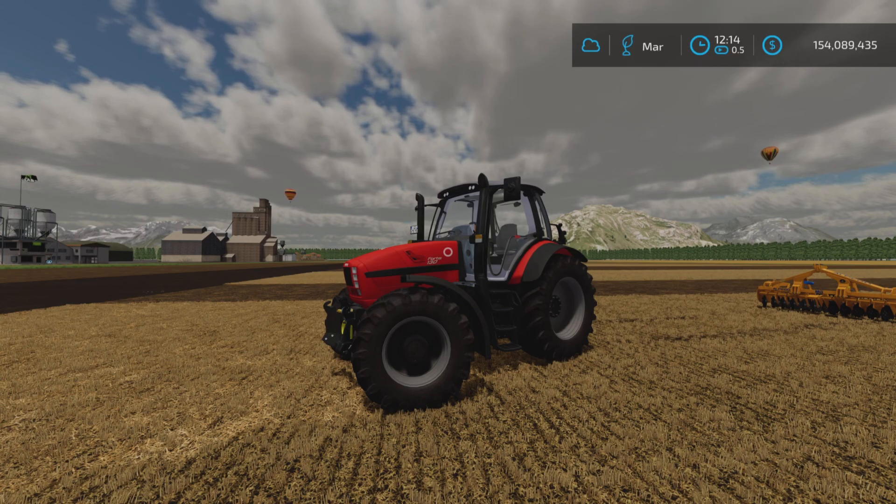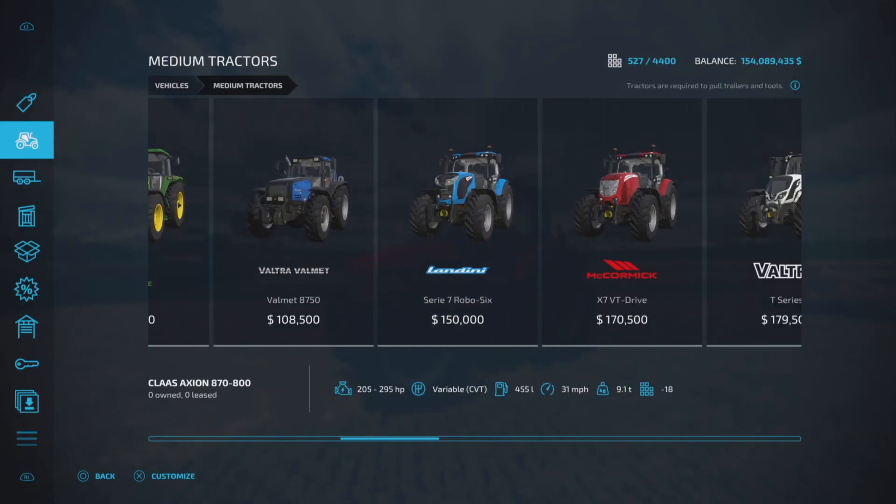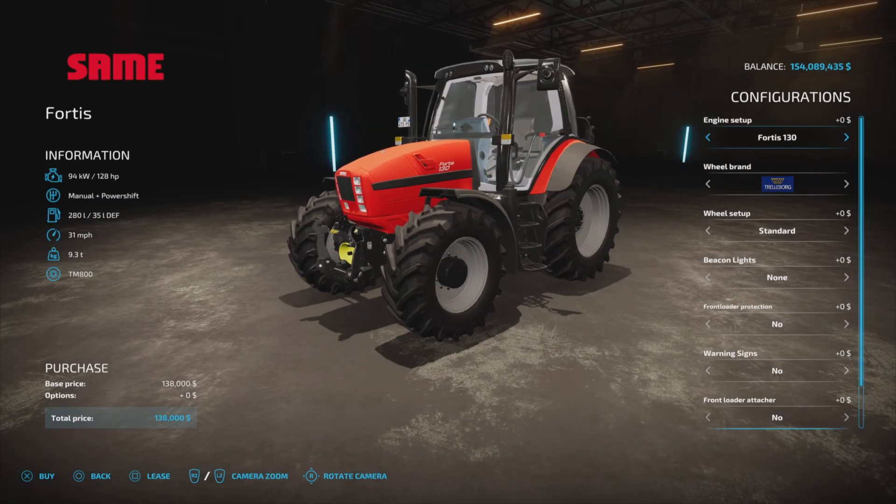We'll check the slot count in a moment. You find it under Vehicles > Medium Tractors. It's $138,000 to purchase the base model, with 128 to 193 horsepower, a manual power shifts transmission, 280 liters of fuel, and a 31 mile per hour top speed.